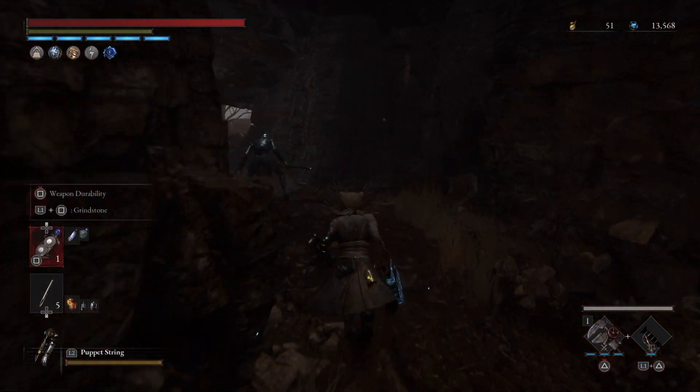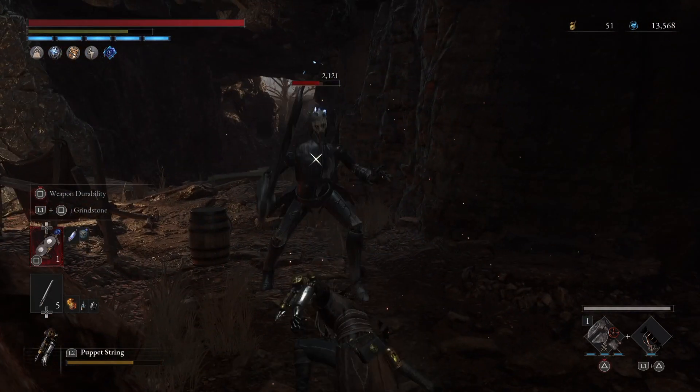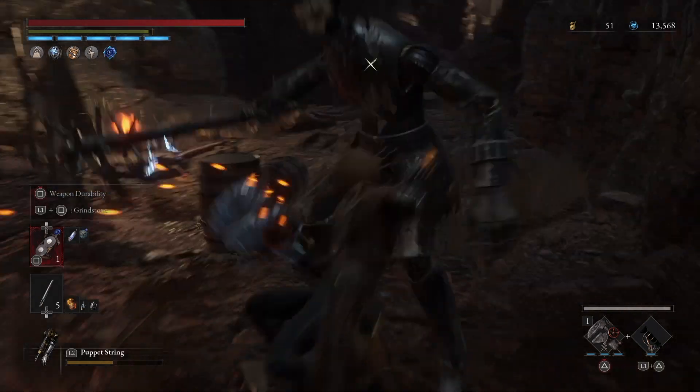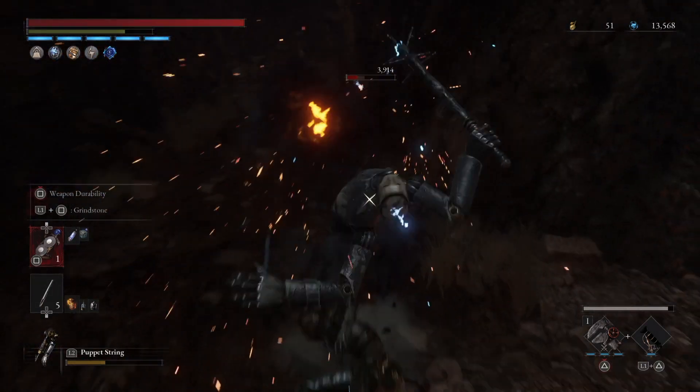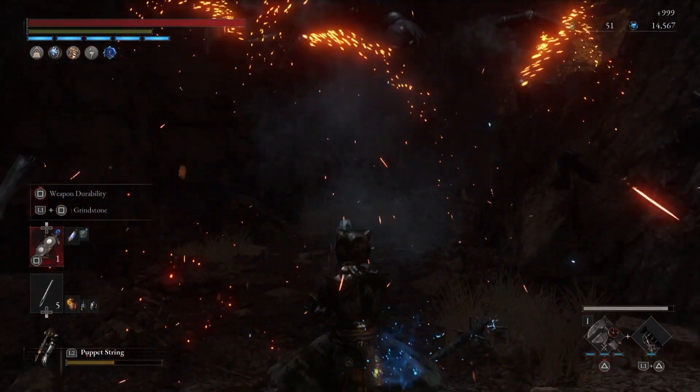Now we're ready to kill him. Lock on, use your Puppet String, make the jump attack, hit him hard, take some distance and do it again. Now hit him hard and he will be exploding.